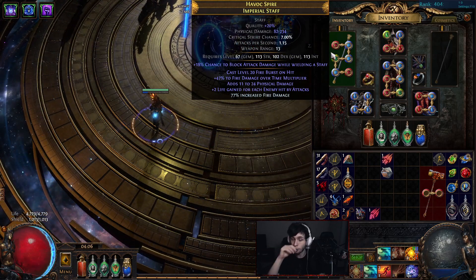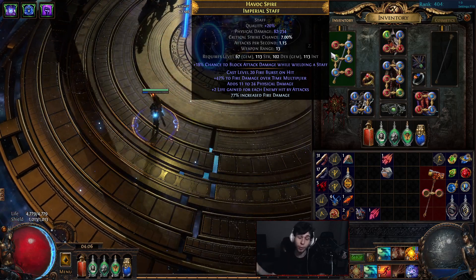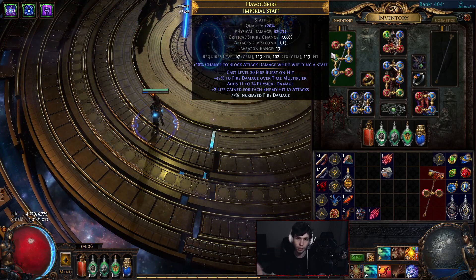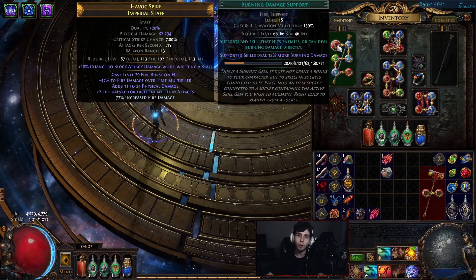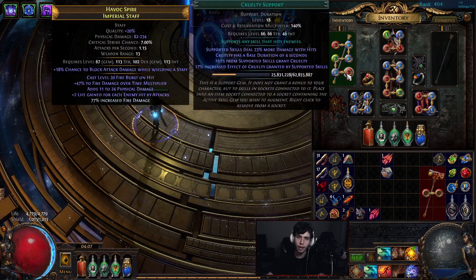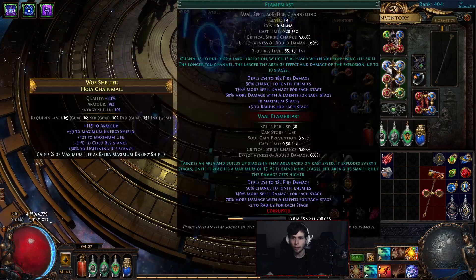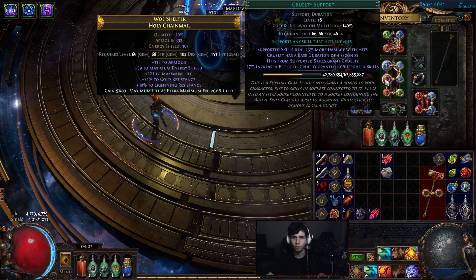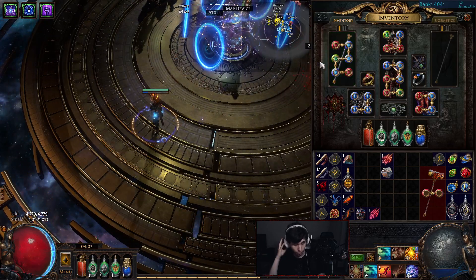So what links am I running? Unlike Death's Oath you do need everything linked. For fire burst: burning damage support, ignite proliferation, unbound ailments, swift affliction, immolate, and cruelty — very strong combo. For flame blast: ignite prolif, unbound ailments, cruelty, burning damage, and swift affliction — running the exact same supports in both. Very strong honestly.